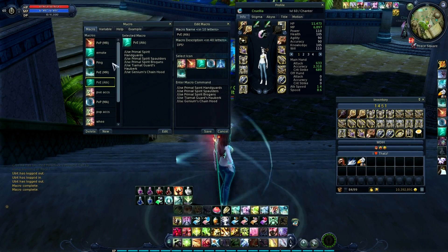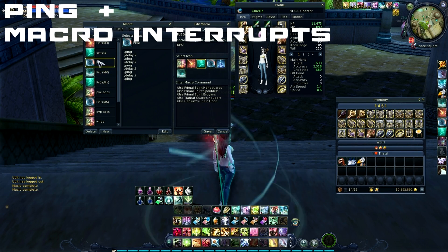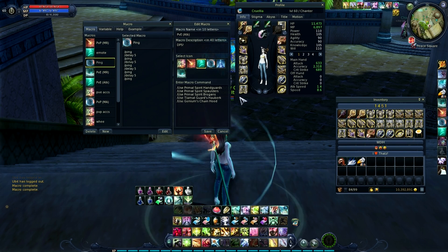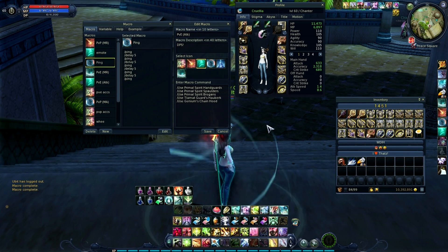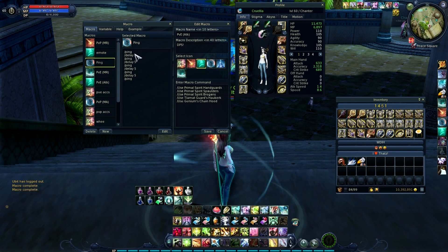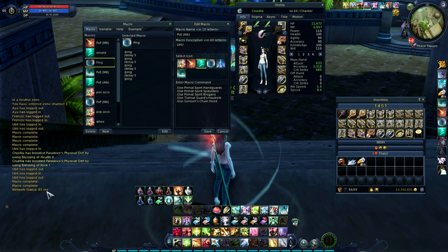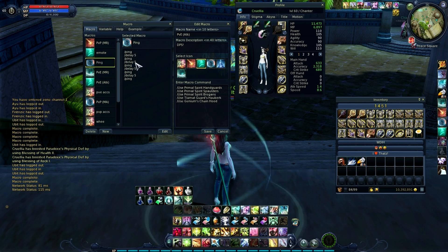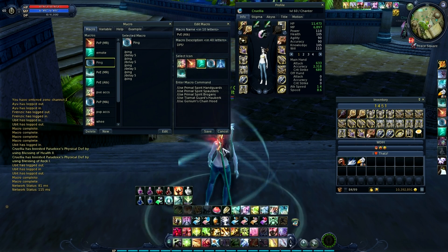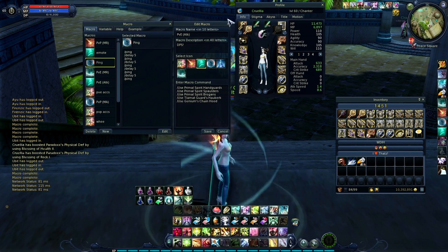Next is ping. I like having a ping macro because sometimes you lag and you don't want to keep typing slash ping since it looks delayed. I just have ping and then delay five — five seconds — and it'll ping, wait five seconds, then check again. Right now my ping shows 115 then 81, you get the idea.